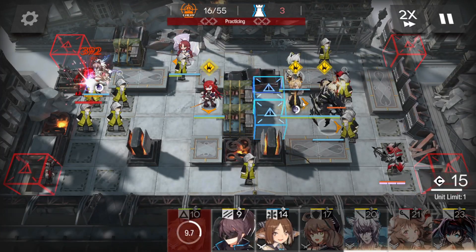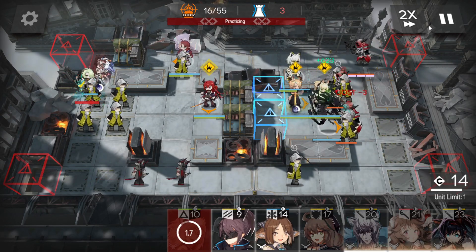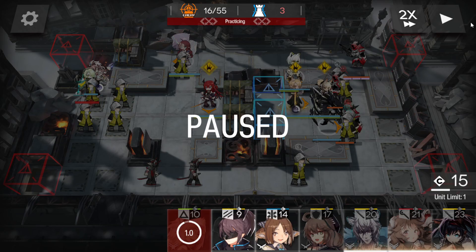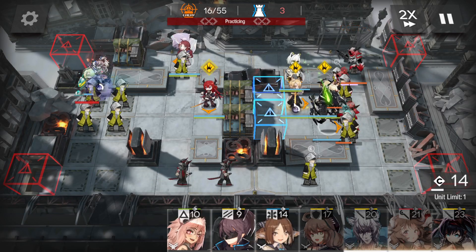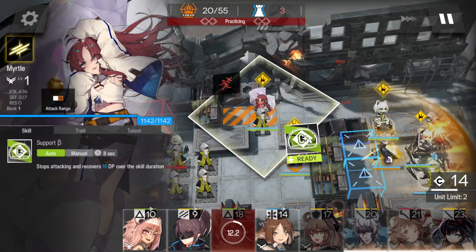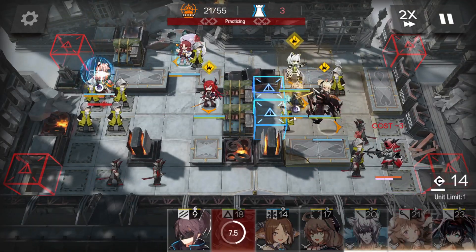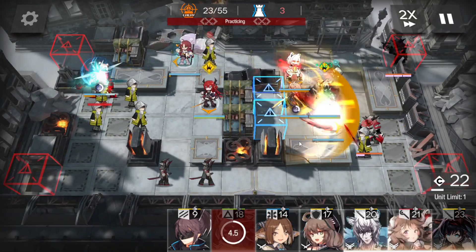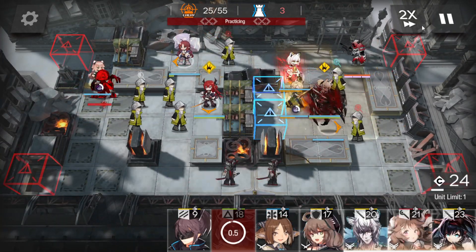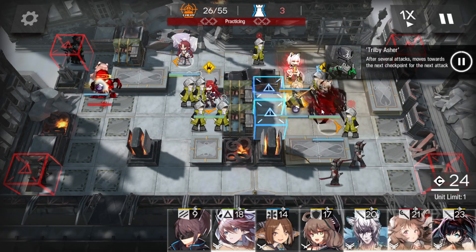Keep the boss stalled and let them build up a bit. When this archer comes in, pop Melonar's skill, then Cal's skill too. As soon as one of these guys gets identified, pop Surtr's skill. Let's slow it down here.